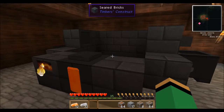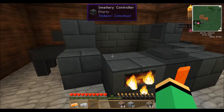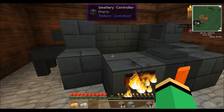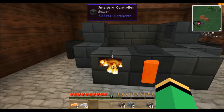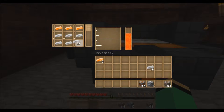Making stencils as part of the smeltery is a little bit different to how we would normally do it. Before, you would just make a pattern from sticks and wood and use your pattern maker — that's really simple. But using your smeltery to make a higher quality item is different. For this you need copper and aluminium, and to make the stencils you need aluminium brass.